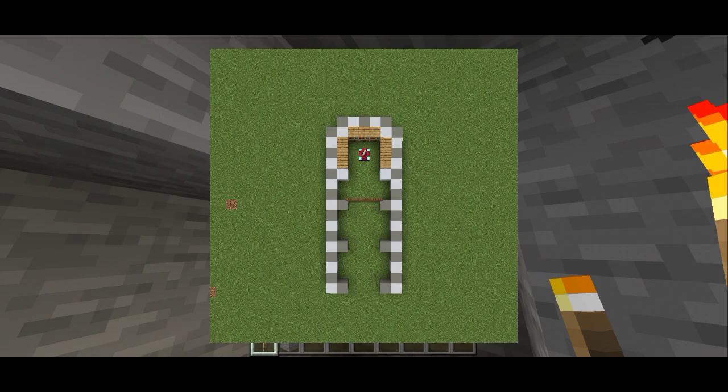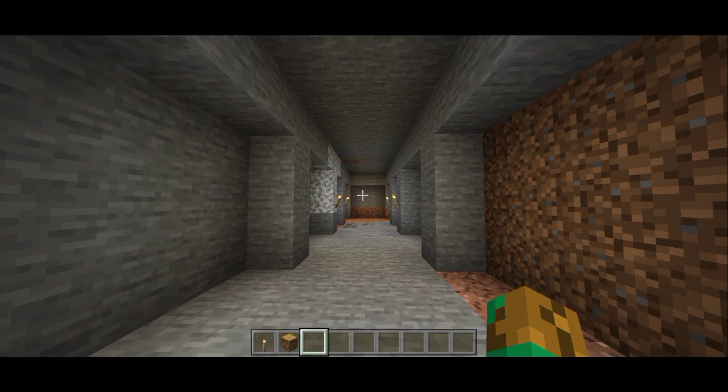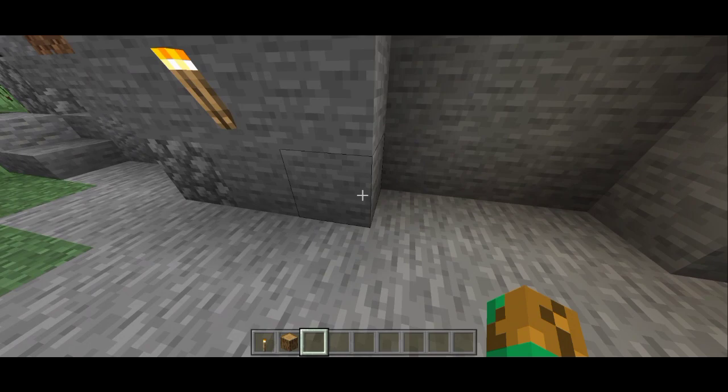We also use some bookshelves and also a crafting table, just to show you what the cave is actually gonna look like. As you can see, the cave we're building right now — we already dug it out and it turned out pretty cool. This one is actually three blocks by four.